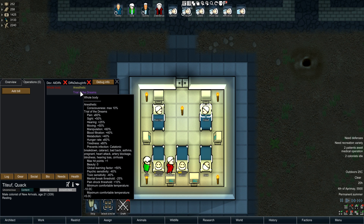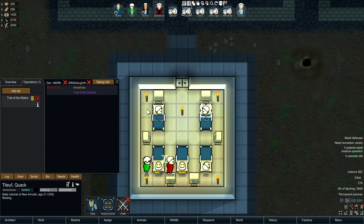Trial of the Dreams is done. It's almost like an extra 20 to 25 percent addition on top of the Grasses: pain at 60%, sight up 50%, hearing up 25%, moving up 50%, manipulation up 60% — that is huge. Blood filtration up 40%, metabolism up 40%, hunger rate set to 60%, tiredness at 60%. It prevents a few other things on top, and the global learning factor is up to 50%. It makes you incredibly strong, let's just leave it at that.